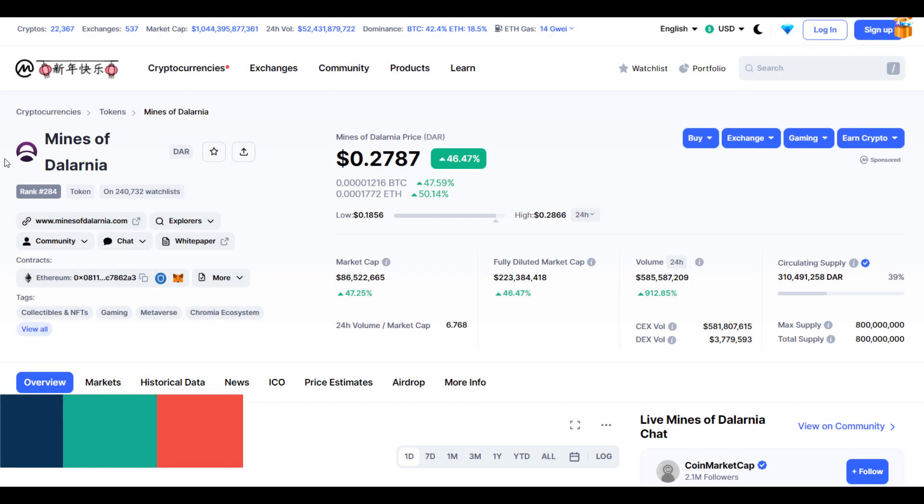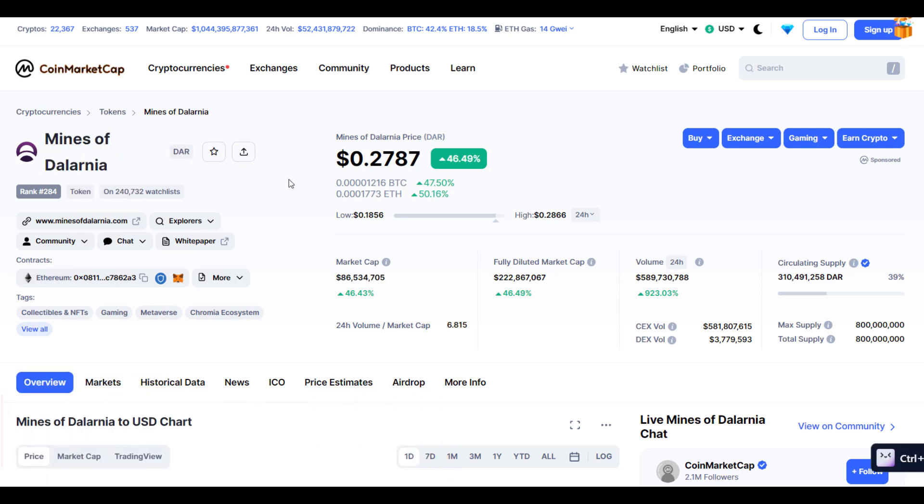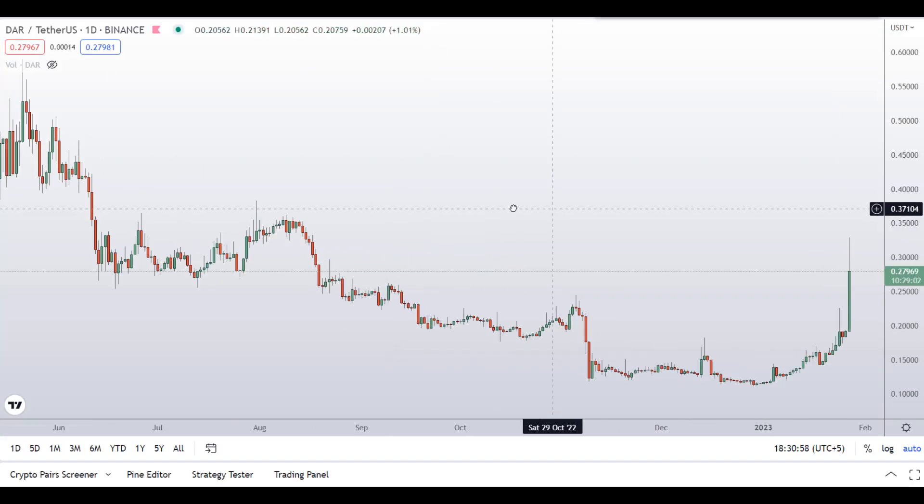Hello guys, my name is Nishan and welcome to Super Trader Shirip channel. In this video I'll talk about Mines of Dalarnia coin. The ticker symbol is DAR, and as you can see at the time of recording this coin is up around 47 percent so far with a huge increase in volume.